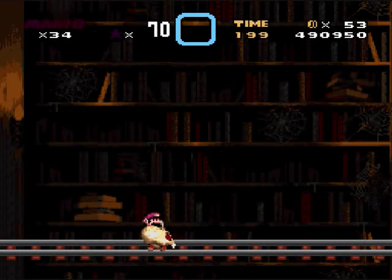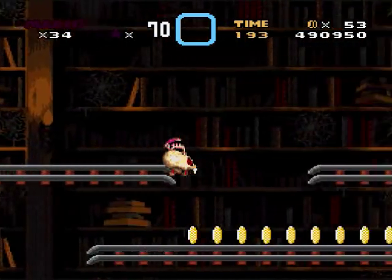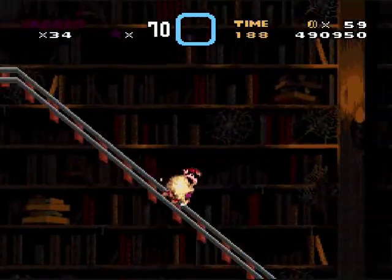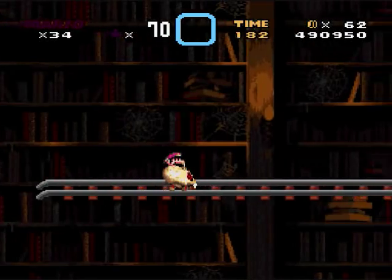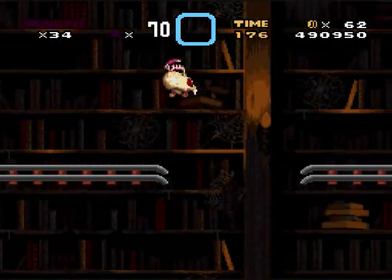Okay, I can do the skull ride. This one has a tricky secret exit too. In order to get the secret exit, you have to get all the Yoshi coins — which I failed on pretty much immediately. That's okay, we can always get the normal exit now. I don't think I have too much time to get the secret exit.